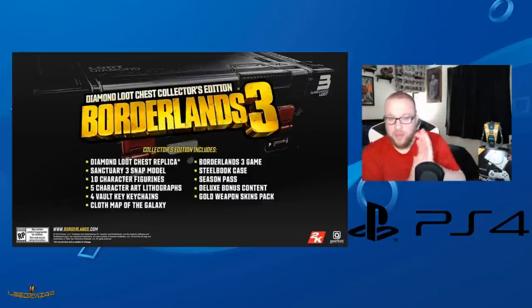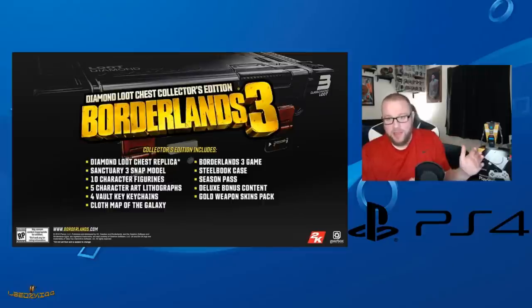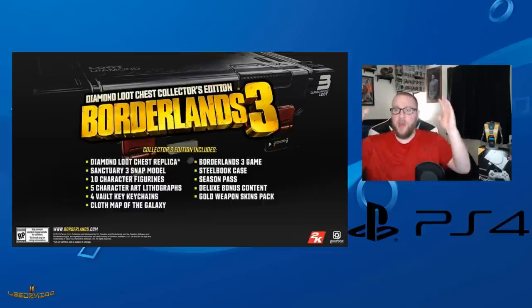The Collector's Edition says it includes a Diamond Loot Chest Replica, Sanctuary 3 Snap Model, 10 Character Figurines, 5 Character Art Lithographs, 4 Vault Key Keychains, Cloth Map of the Galaxy, the game, a Steelbook Case, Season Pass, Deluxe Bonus Content, and a Gold Weapon Skin Pack.